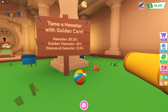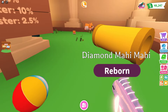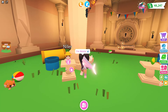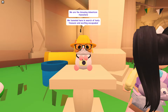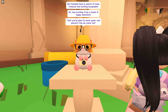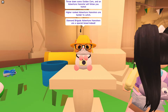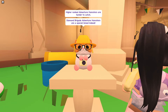This is actually so cute! So we have the Tama hamster with a golden corn. We have an 87.5% chance at getting the regular hamster, a 10% chance at the golden hamster, and the diamond hamster is a 2.5% chance. So let's check this out with Niles. The NPC says: 'We are the amazing adventure hamsters — we tunneled here in search of tasty treasure and exciting escapades. Throw down some golden corn and an adventure hamster will follow you home. Higher ranked adventure hamsters are harder to catch. Diamond brigade adventure hamsters are a special breed indeed.'